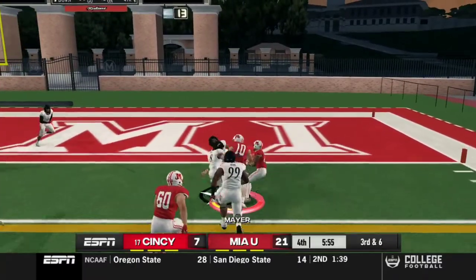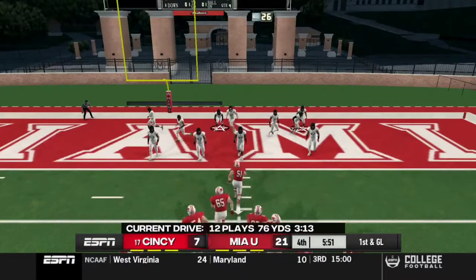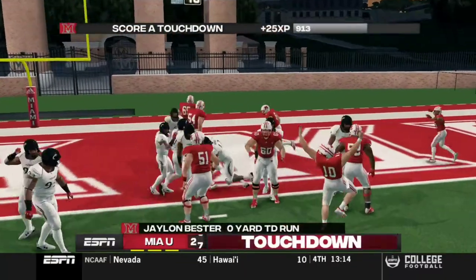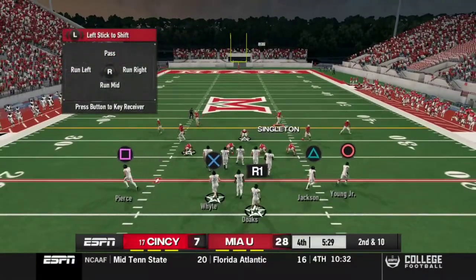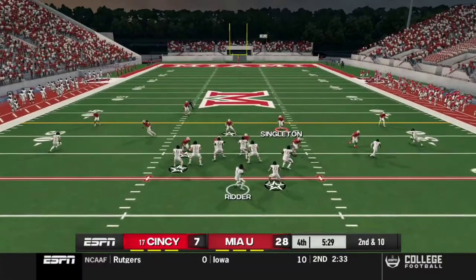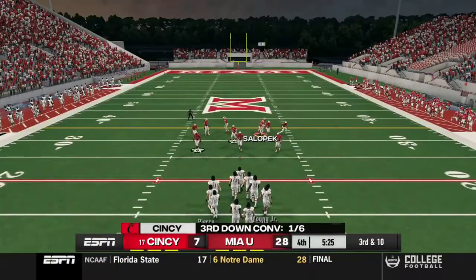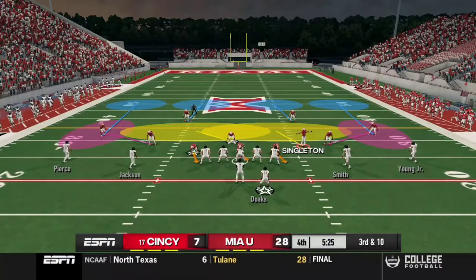Maya decides to take off — that should have been a touchdown. Maya with an 11-yard rush. First and goal, straight up the gut — touchdown run! Let's go, we had nothing to lose this game. They probably came in thinking they'd automatically win. We got the Cincinnati Bearcats shook!